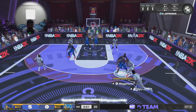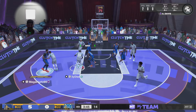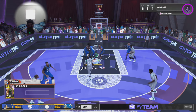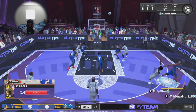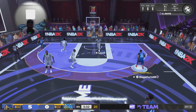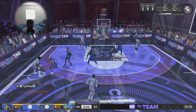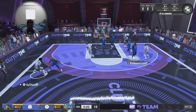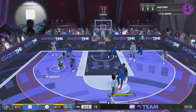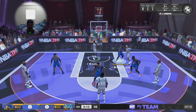Back on defense, trying to lock down and not give any easy open looks — just hounding defense. Nice switch and Draymond is now defending — nice block right there by Green. He gets the ball back though, and Richard Jefferson with the nice contest. Joellen B pulls down the rebound and AD stop-and-pop — bang. AD just warming up, y'all.